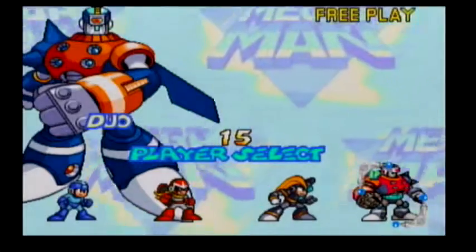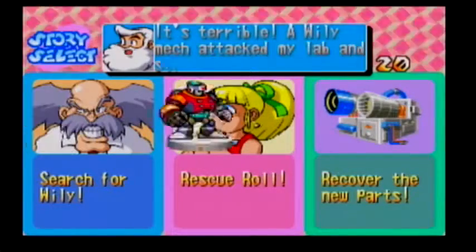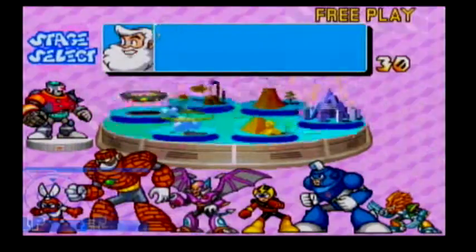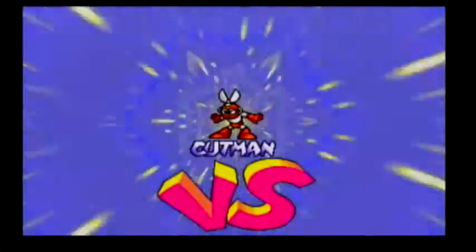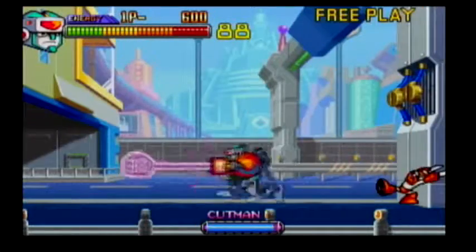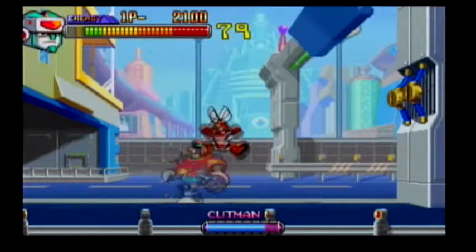Welcome back to another Mega Man 2: The Power Fighters playthrough — as I promised, Duo, the final playthrough. Let's get to it. Which one shall we do? Rescue Roll — you only get three stories. Let's rescue Roll. Let's do Cut Man with Duo. Duo is the only character whose dash attack actually hurts them. It's pretty cool too — does a shoulder tackle, boom — and apparently he lends a hand, and his special combo is pretty cool too.